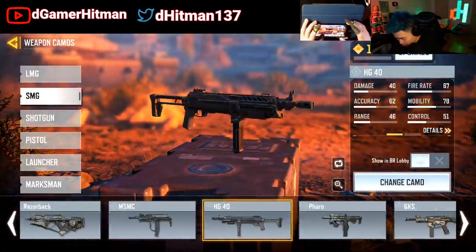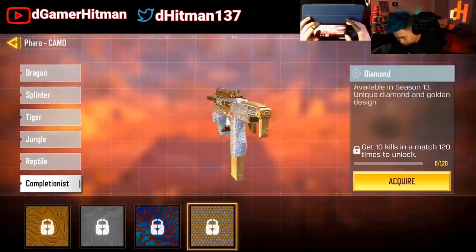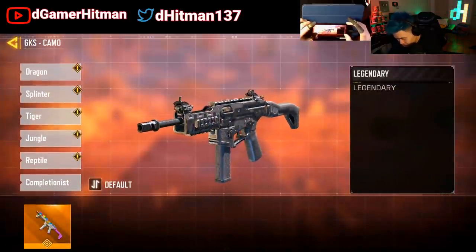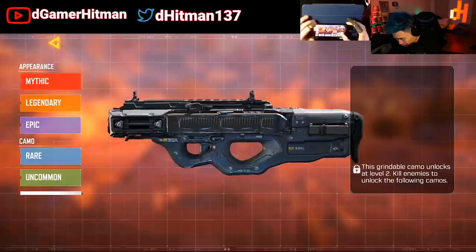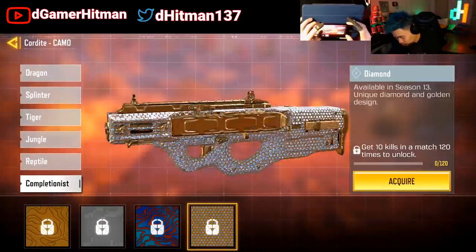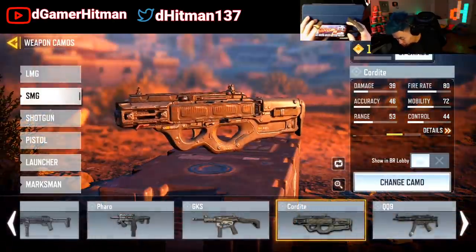Some of them look better than others. The Pharaoh looks really good, if I remember correctly — there you go, Pharaoh, very nice. We have the GKS as well — beautiful GKS here. And then you can also check out the Cordite — take a look at this beautiful thing right here, very nice, a lot of diamonds. So if you like diamonds, you'll like this a lot.